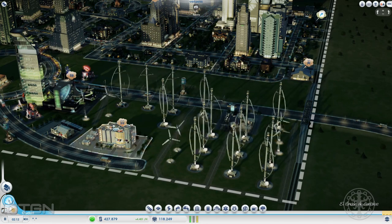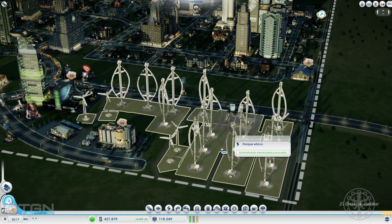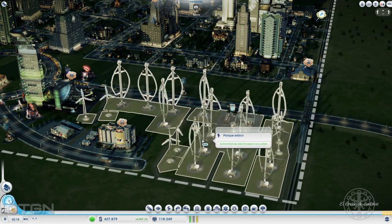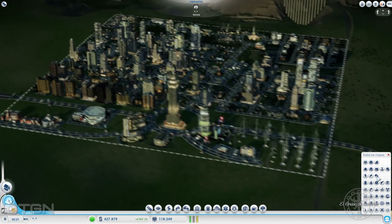Cada uno a su gusto, ¿no? En este caso, la energía eólica: el problema que tiene es que no contamina, o sea, no es un problema, eso es lo bueno. Lo que sí ocupa es mucho espacio, tienes que poner muchos molinos. Pero lo bueno es eso, que contamina poco. Vamos allá con el análisis de esta ciudad.